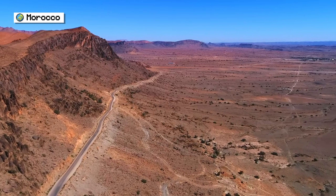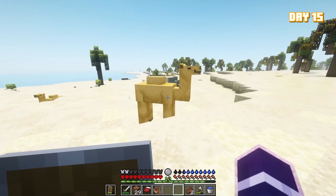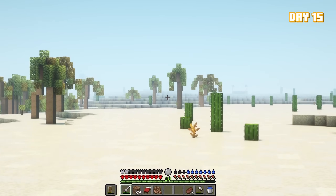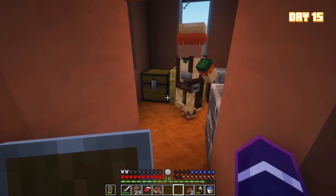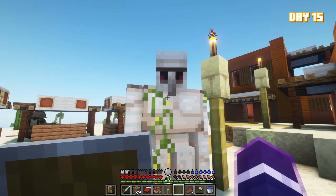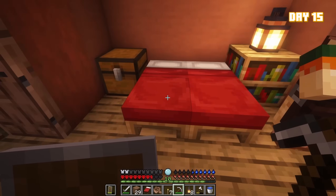I decided not to explore the Badlands, but rather the dry dusty desert next to it — the sight of camels was more interesting to me. I would soon come across something truly interesting: a village. I took so much from this village, but to be fair they had a lot to offer. The idea of making a saddle for my camel friends piqued my interest, so I collected whatever leather I could find. To end the day on a fun note, I had some company while I slept.